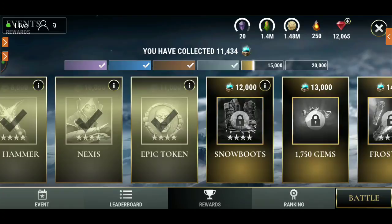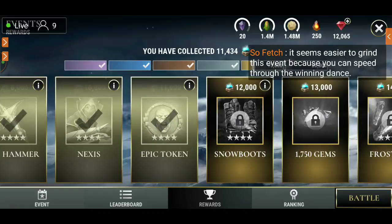That first epic token is not too bad — it's only 11,000 souls but that gets you a four-star infiltrator Nexus Elephant infiltrator.